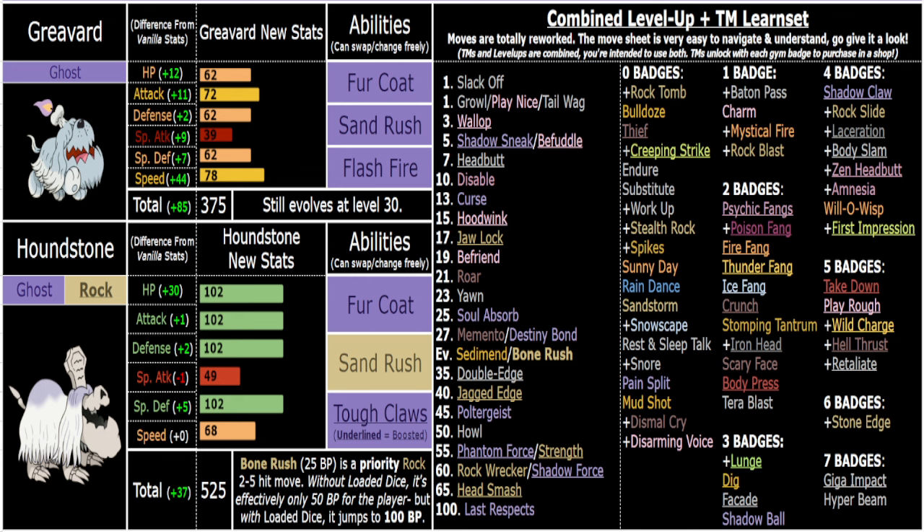You've got tons of Tough Claws-boosted moves. For STAB early on you have Shadow Sneak with priority, and there's an exclusive Bone Rush which is now Rock-type since Marowak isn't in the game. Mamoswine, Lucario, and Houndstone get this priority Rock-type Bone Rush. With Loaded Dice it's 100 base power; without it, 50 base power. You should plan for worst-case rolls: with Loaded Dice that's four hits, without it two hits - basically like Accelerock hitting twice.